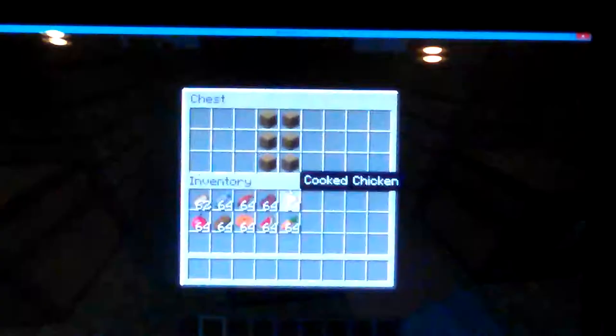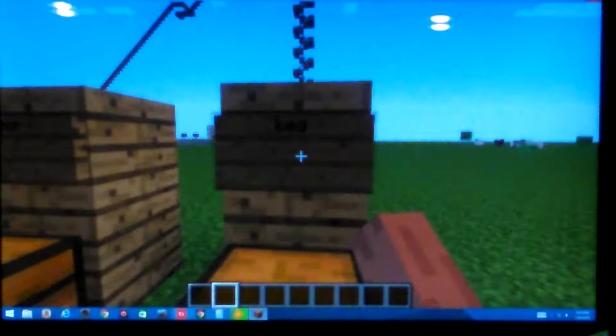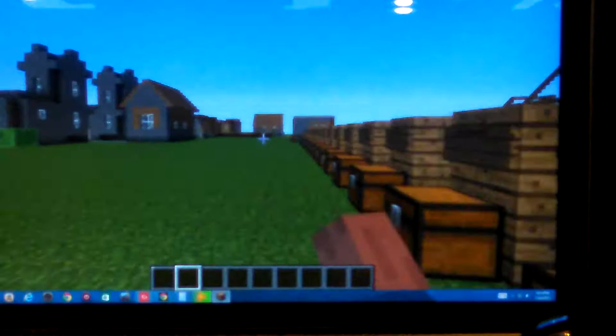Next up is the door, which will be six of these. And the final one is the bed, which skips the day you're in — it will only work at night. That takes three wool and three oak wood planks. So, thanks for watching, guys. Please leave a comment below if you know how to work Minecraft now, and please leave a like if you liked this video. I will see you guys next time. Peace out.